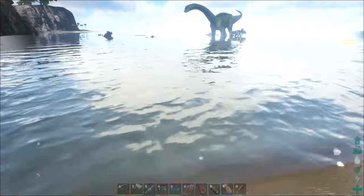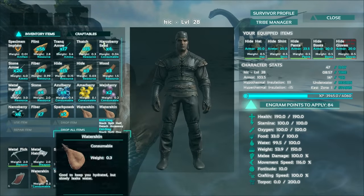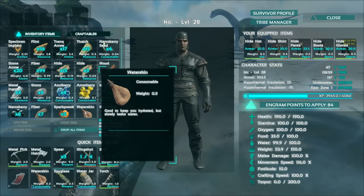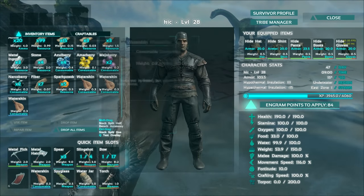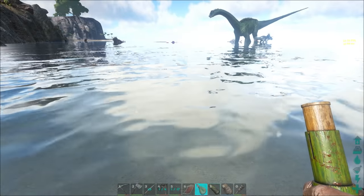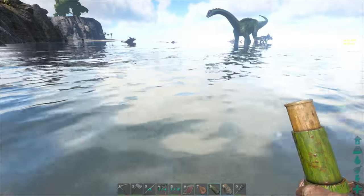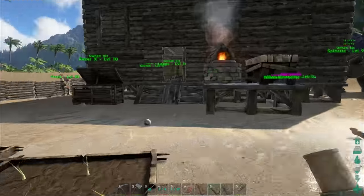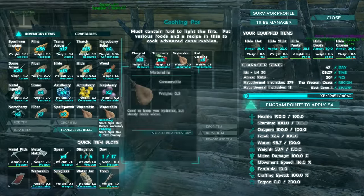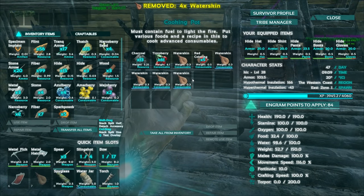I haven't really gone into the cooking pot or anything along those lines yet. But the cooking pot lets you make foods that you can eat — they give you different buffs, that sort of thing. But it also lets you make paint. Why would you want paint? I don't know — why not? You want to make your place look different from your neighbor's, that sort of thing. They call it coloring — it's pretty much paint. I have to be honest, I haven't looked all that closely into how this works, but I kind of think I have an idea.